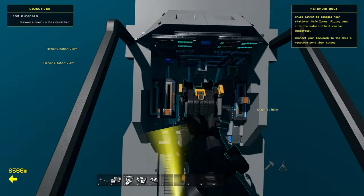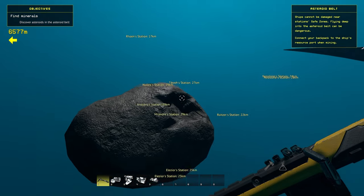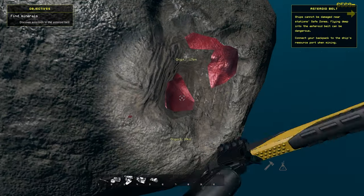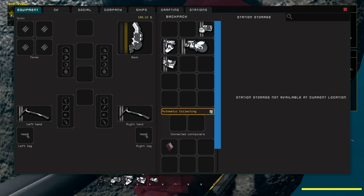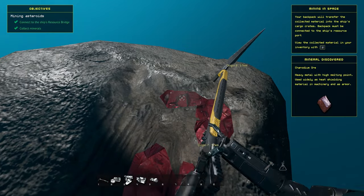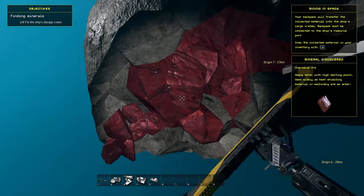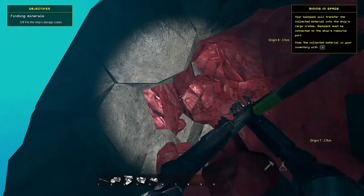Once you get to the asteroids, you'll have to fill up all of your crates with at least a little bit of ore. Remember to grab 3 stacks of bastium and 1 stack of vocarium first, since you'll need those in the next part. To grab the ores you want, you can either use left click to break a chunk of an asteroid, or use right click to break the chunks into smaller chunks, which can be collected into your ship's storage crates. If the small right click chunks aren't getting collected, you can press T to toggle the backpack's auto collect option on or off. You can also find this option in your backpack, though sometimes it shows as being enabled while really it's not, so if it doesn't work, make sure to turn it off and back on.